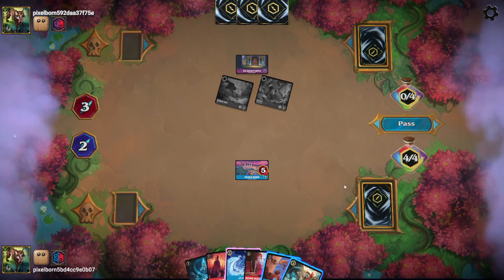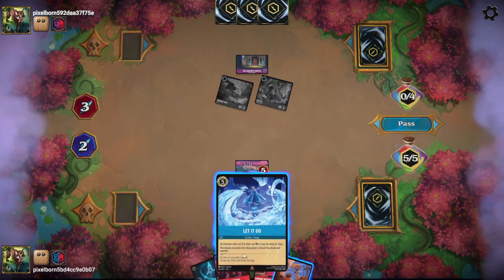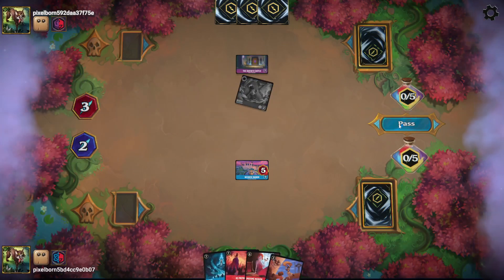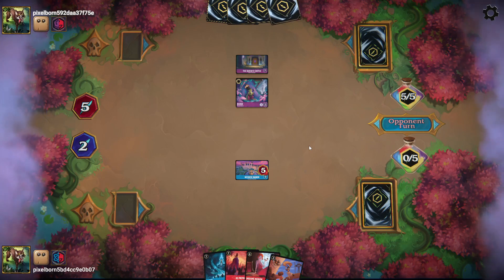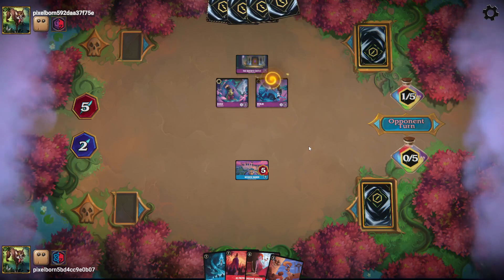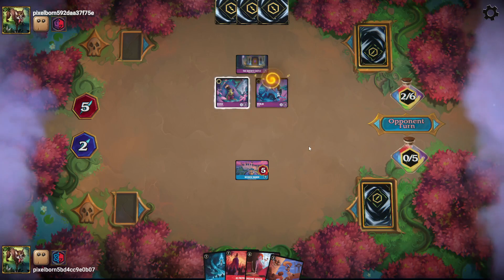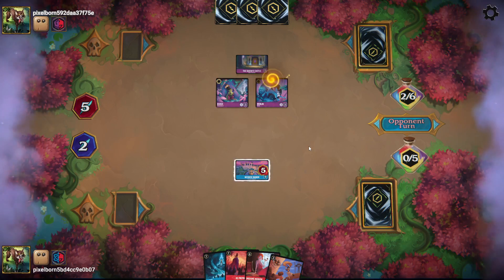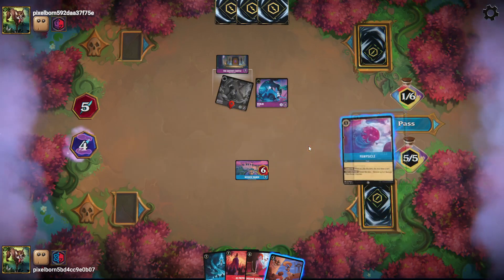Since I don't have a character to protect, I'll just ink Hiram and Let It Go to banish the Fox. That way my McDuck Manor will survive another turn unless they have a Maui. They just play a rabbit, ink a Maleficent, challenge my McDuck Manor for one, and move Kuzco to the castle.